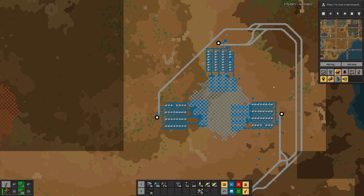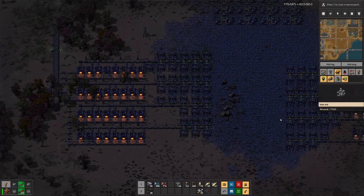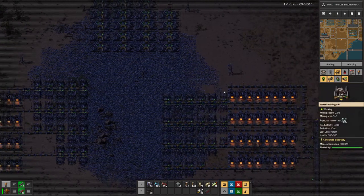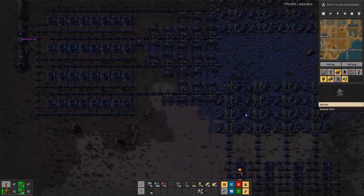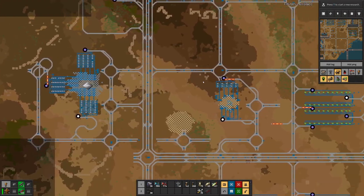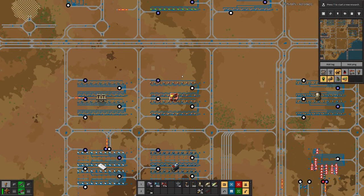Hopefully this iron mine and smelting setup will settle our supply problems for iron. I have spaced the furnace rows a bit farther out so that we hopefully have less conflict than we have here, where it gets a bit of a tight squeeze. Let's focus on modules.